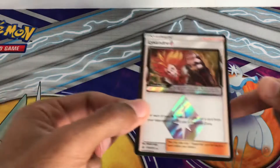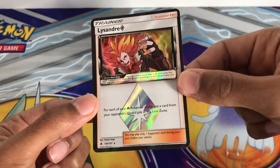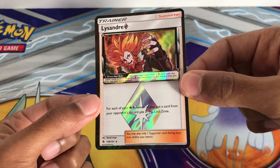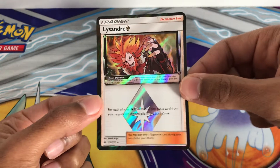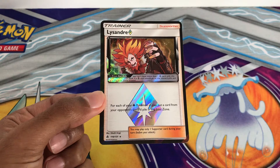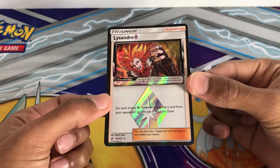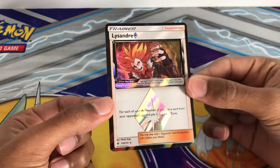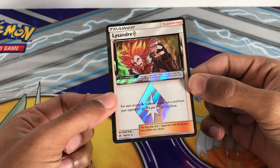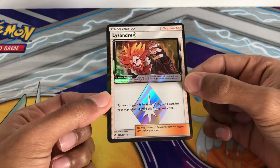At number three we have Lysander, and of course Lysander will be coming back soon like Boss's Orders. This one says for each of your Pokemon in play, put a card from your opponent's discard pile into the lost zone, so you can decide which one it is. We also had Heat Factory Prism which was played a lot, and now it's not due to the fact that we don't have Prism except Tapu Koko and Shaman Prism. So that is why Lysander is at number three.